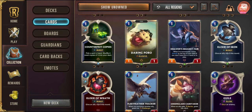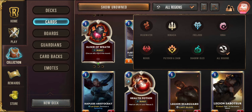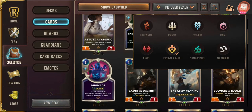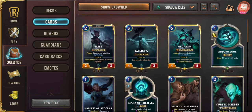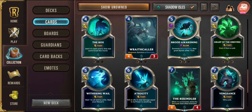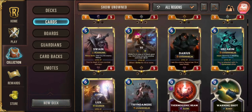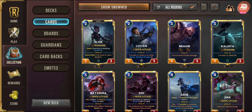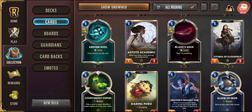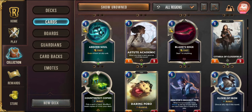The last strategy is probably the one you'll want to use most for building your deck. Now, to start: kind of ignore your champion cards when building your deck — you're going to put them in later, but your other cards are going to determine which champion or legend cards you put in your deck.